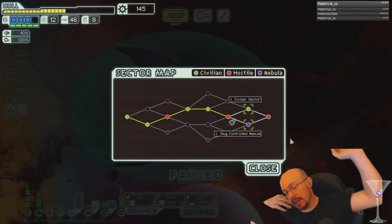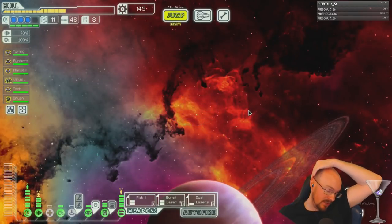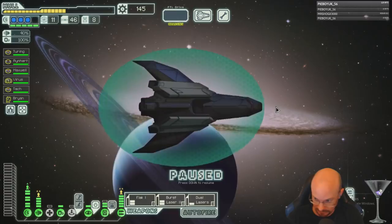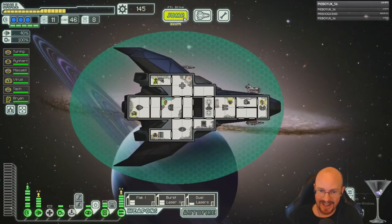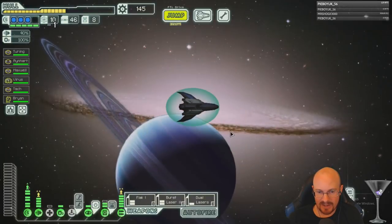Civilian or slug-controlled nebula? Slug sector seven is one of the worst sectors. It's not slug home, but I'm still not going there because I don't have mind control. Can't count — NA counting skills, that's right.